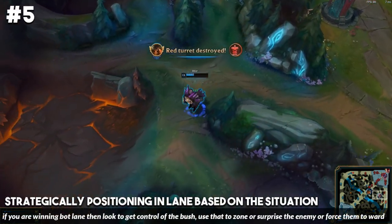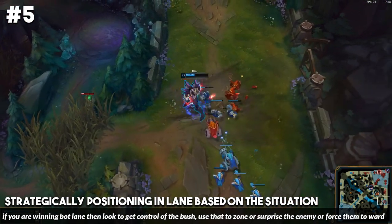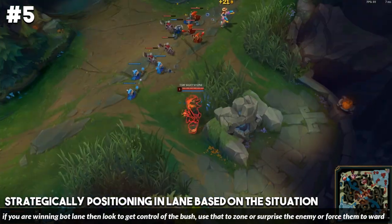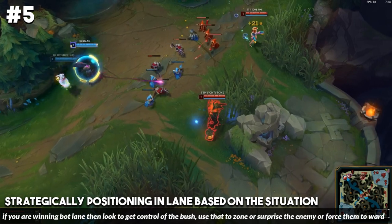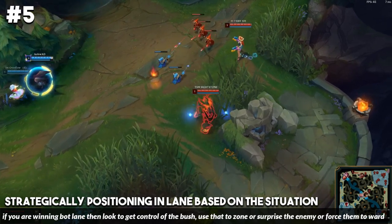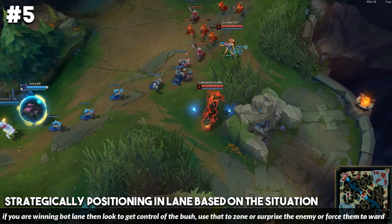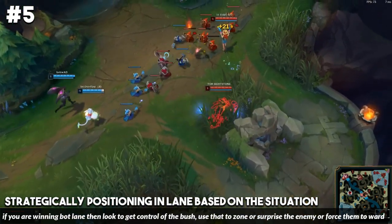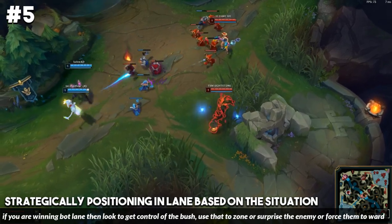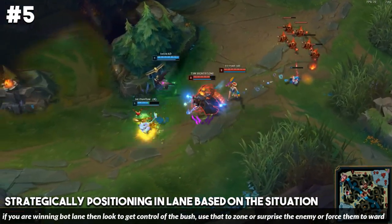For number five, you should be changing how you position in lane based on the situation. We'll go over an example for every single role, starting with bot lane. We have Biofrost playing Thresh support as a really good example here. As he gets to lane, he sits in the bot lane brush — getting control of this brush is so important in the early game as a support, especially if you're playing an aggressive support with good all-in potential at level two. Being in the brush is going to force the enemy team to play more passive, and the likelihood of hitting skill shots from the brush is much higher.